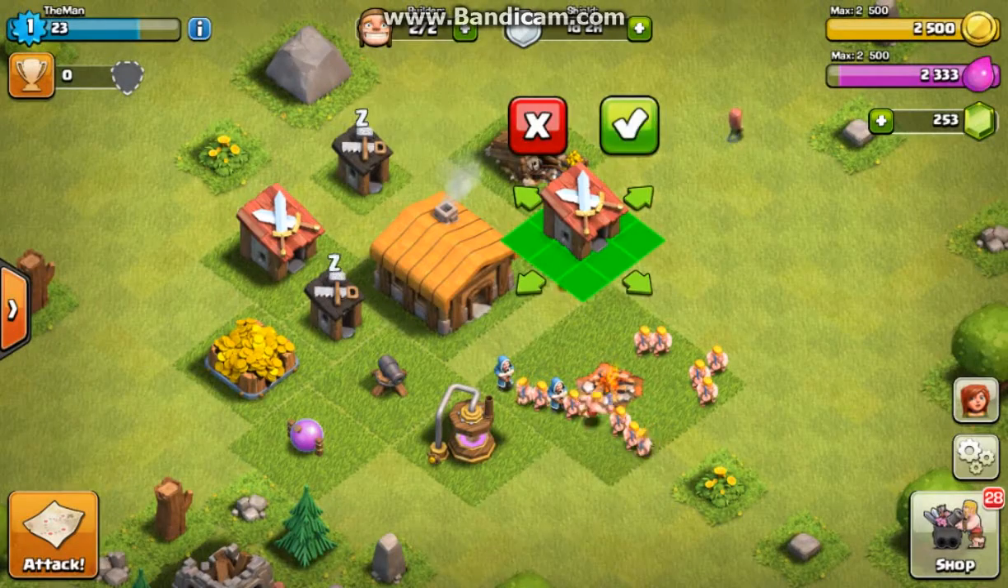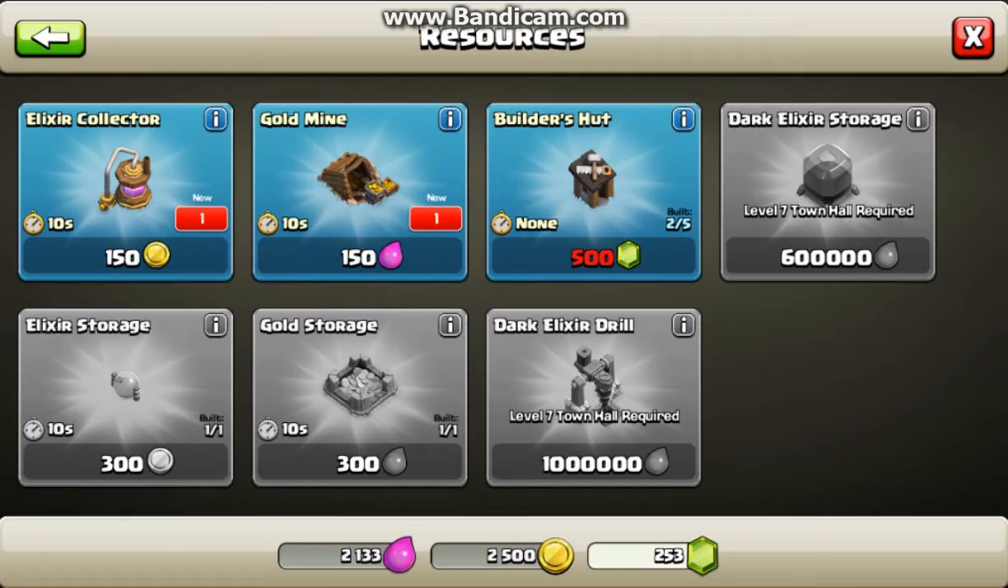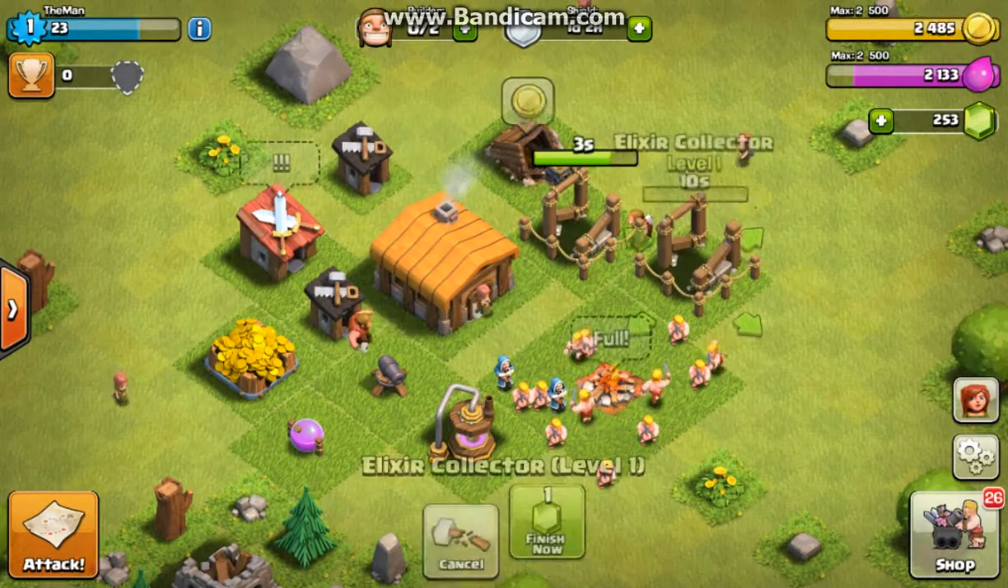Right in the tutorial you'll get a barracks — we'll build that, it only takes 10 seconds. There are a lot of resources; you can get another gold mine and an elixir collector, so let's go ahead and do this.